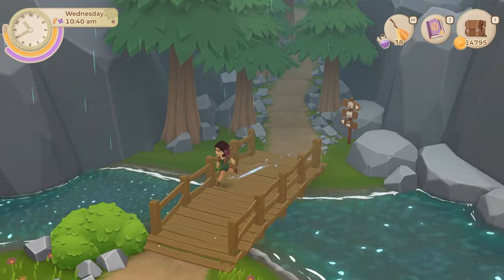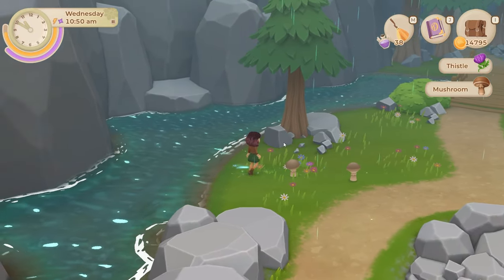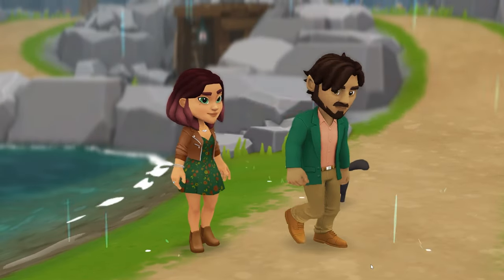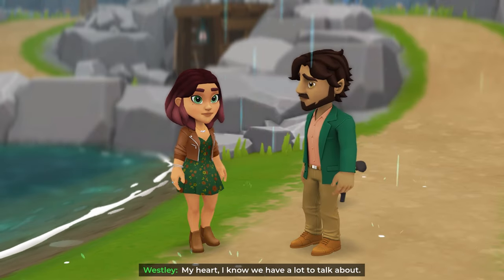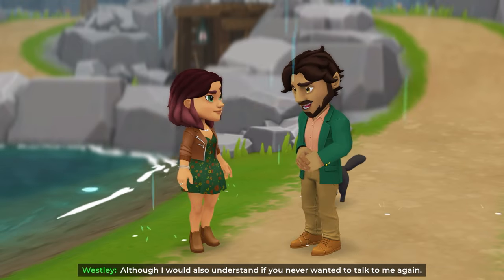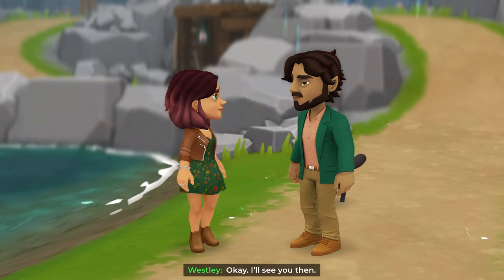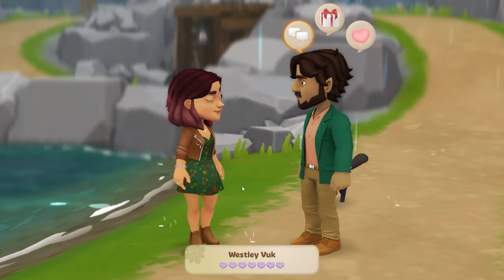I still need to get another fish from the mines to complete my collection, so that's something I could do — a bit more fishing around the place. 'Wesley — my heart. I know we have a lot to talk about. I would also understand if you never wanted to talk to me again.' 'No, I have some things I would like to say too.' 'I'll meet you in Ravenwood Hollow after nightfall.' 'Okay, I'll see you then.' 7pm, Ravenwood Hollow bridge, okay.